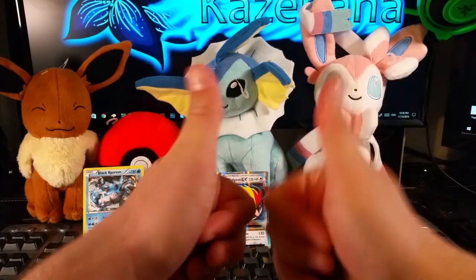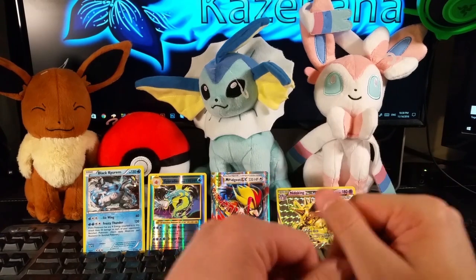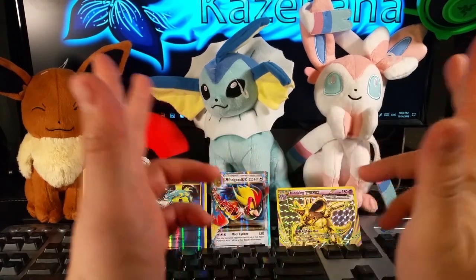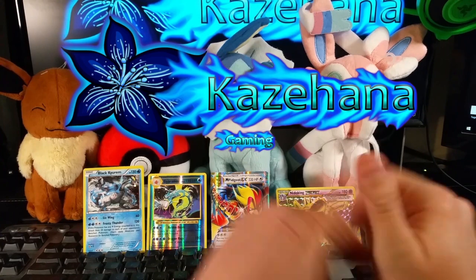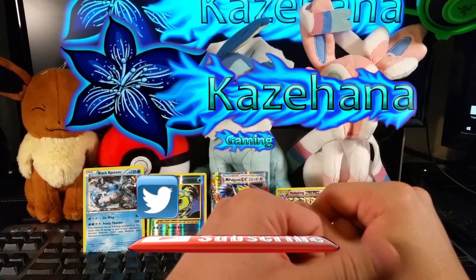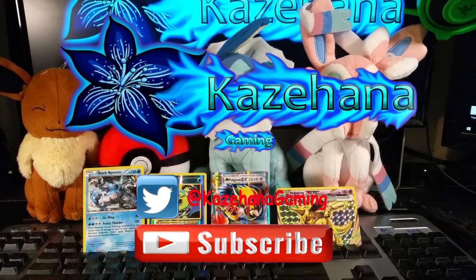That was a pretty amazing blister guys — we got the reverse holo Gyarados, the Mega Pidgeot EX, and the Nidoking BREAK for a grand total of seven points. That'll give us a fighting chance — not too bad for my first pack battle, and that was a pretty exciting blister for me. If you guys haven't already, please like and subscribe, and don't forget to check out Mike's half of the battle at Mike's Poketube. Thank you for watching and I will see you in the next one.